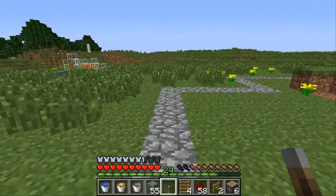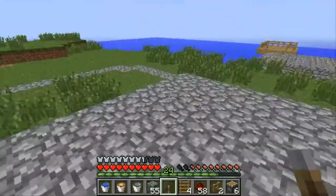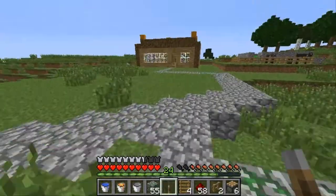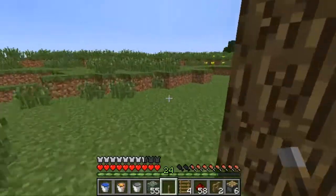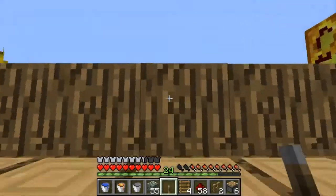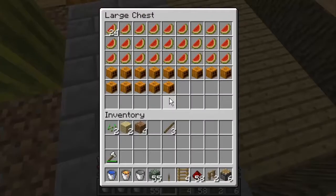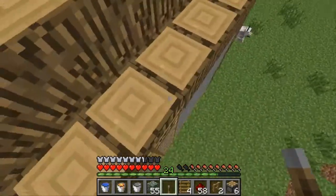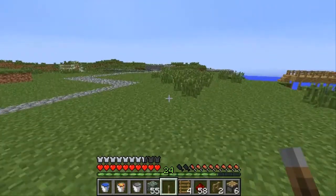Hey, what is up guys? It is Swenson8194 and I am back with another episode of Minecraft. So in the last episode, as you saw, we finished up our house. I have finished making all the renovations I wanted on it. I haven't really made a lounge area - it's just sort of like a little lookout up here, but I put a chest and got some melons up here. Coming up in the next episode is an automatic melon and pumpkin farm.